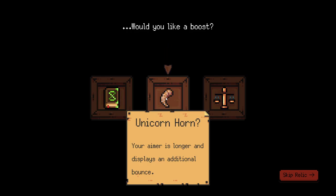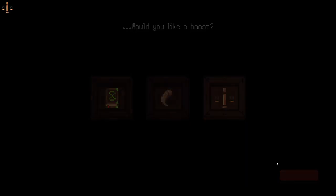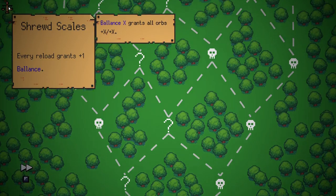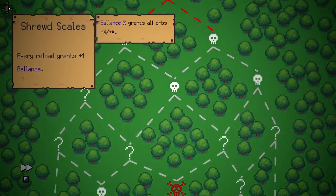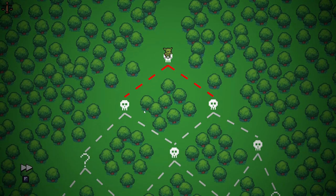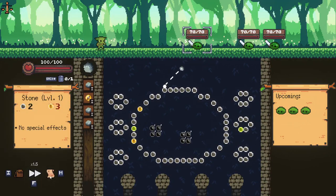Your aim is longer and displays an additional balance. That's really useful - every reload grants plus one balance. So basically the more reloads we get in, the more damage we do. This is gonna be an interesting thing if we can thin out our deck and increase our scale factor a lot.